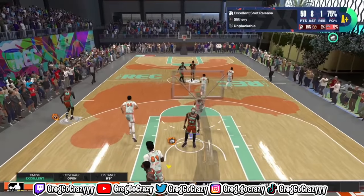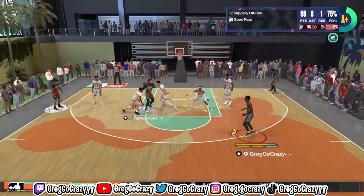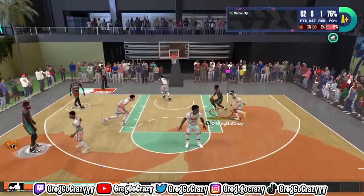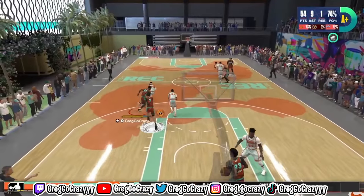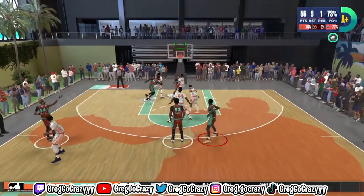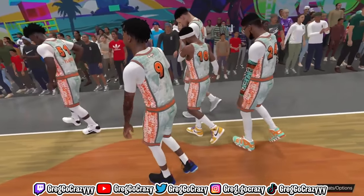I got 50 — 50 big ones dropped on his head — and I'm still trying to score, still running because I ain't done yet. My Anthony Edwards build goes to the room and bullies him out of the way, going right past him again getting another easy layup. Now I'm at 54 points. He's a small guard, he doesn't jump, I'm going right over him. I'm at 56 points, 9 assists, and 1 rebound. I end up finishing the game with around 56, 57, or 58 points.